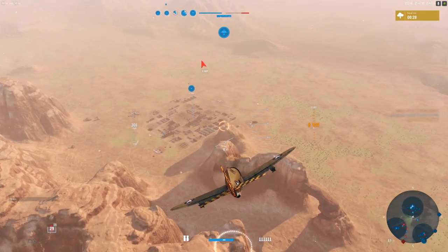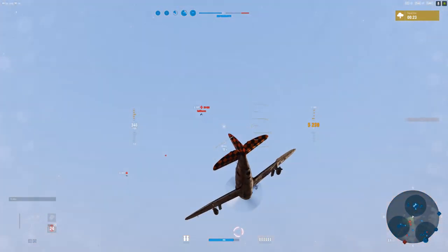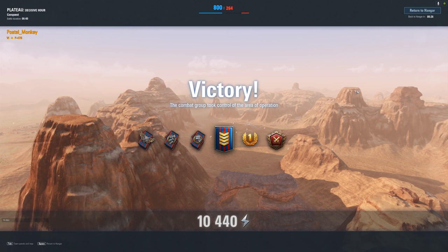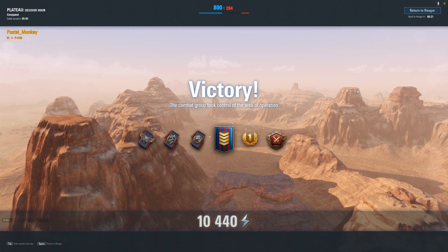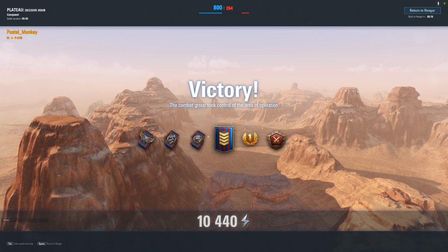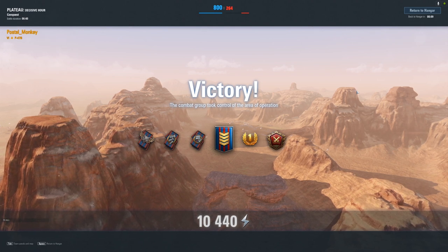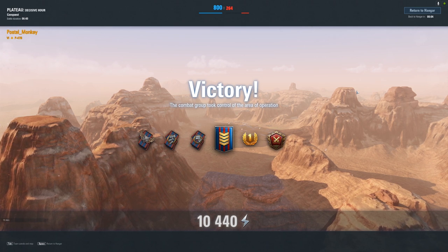I'm... what is this, fifth game? Sixth game? And they've all been very similar to this. It's about putting the P-47 in a position to be effective and keeping it out of trouble. I think that's the biggest key to this plane. Anybody can know how to bomb properly and rocket properly. What I did do is everything I could to keep myself out of trouble — pay attention to the map, utilize F3 and F7 quite a bit, and go from there.